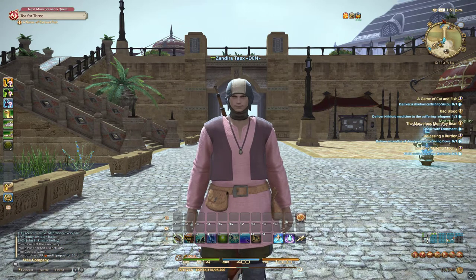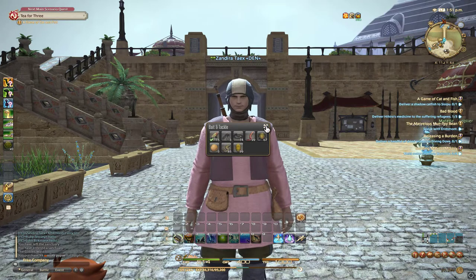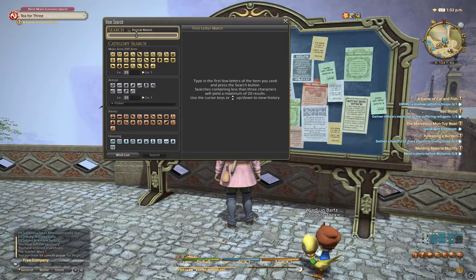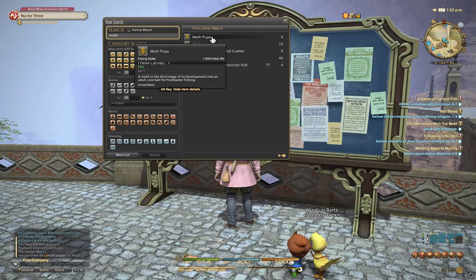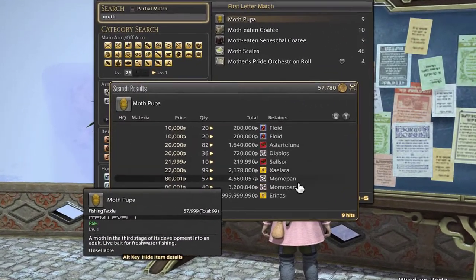Today I'm going to show you where you can find very cheap bait for your fishing career in Final Fantasy XIV, because believe it or not some people are taking advantage. It's a location where you can find all these baits, especially the mozpoopa, which is the quest I'm doing at the moment. If you go to the auction house and try to find the mozpoopa, you are going to find some ridiculous prices.